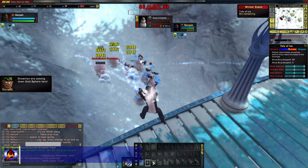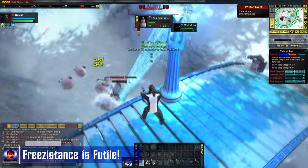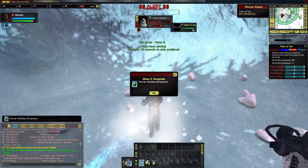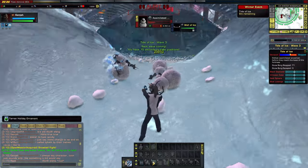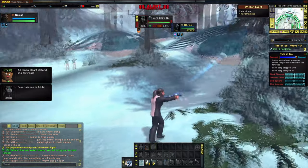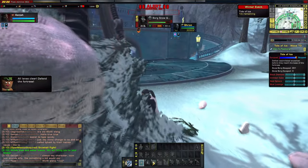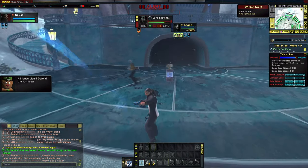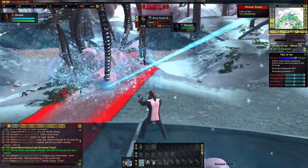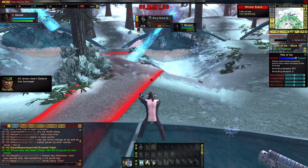The next event is one of my least favorites. The Tide of Ice is basically a tower defense mission where you defend a tower against ever-increasing waves of snowmen — or should I say Snorg? There are 9 normal waves and a final wave with a Snorg Queen. The problem is the time-to-reward ratio: with lots of players you won't get many kills, and with too few players the rewards are severely reduced. So I tend to stay away from this one.